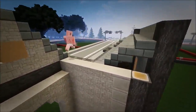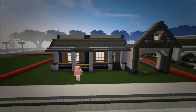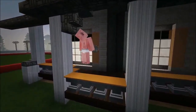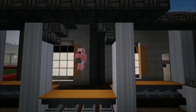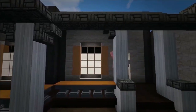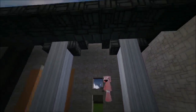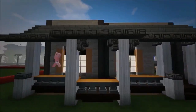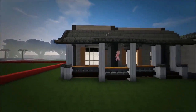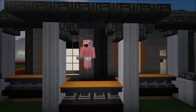Now we're going to work on the front deck, front porch, whatever you want to call it. Grab your cobblestone stairs, put them upside down in there, right there, and right there — basically with these pillars, just complimenting them. Do it to this pillar over here as well. If there's any weird gaps you don't like, just fill those in with stone brick slabs.